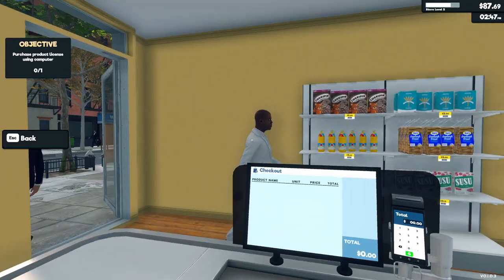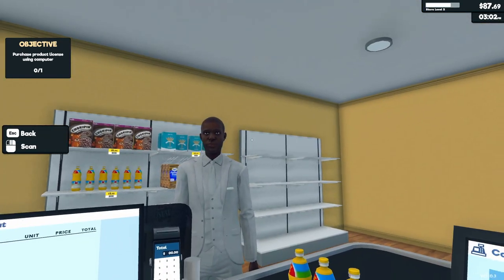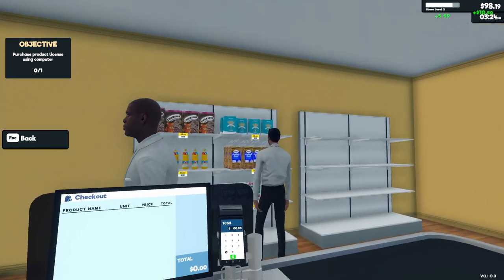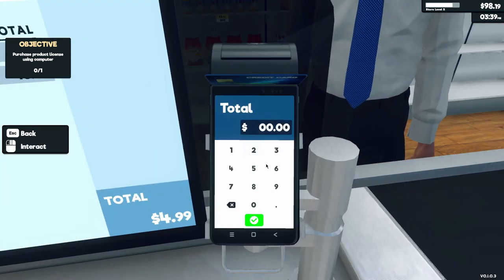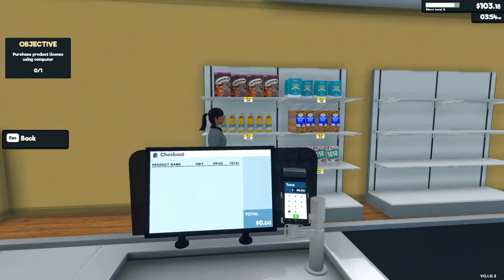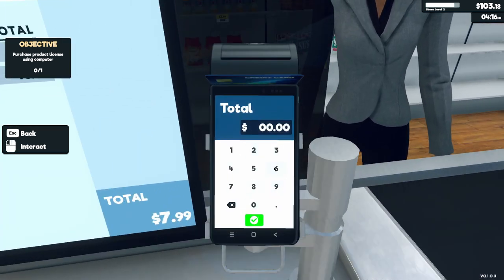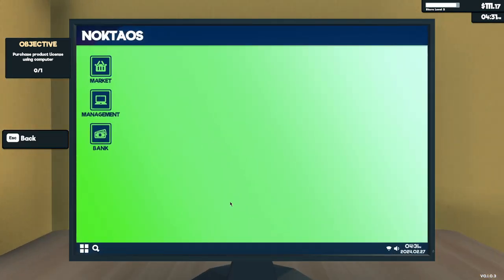I should add a feature where you can mistype and those kinds of things. Purchase product license using computer — maybe later. That will be ten dollars and 50 cents — hi, see you later. Give me that. 4.99. Come on in, man. Most of our customers actually use their credit card, which is fine.